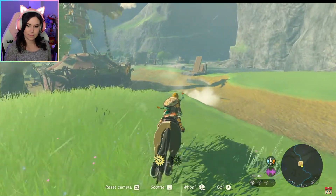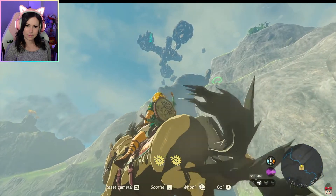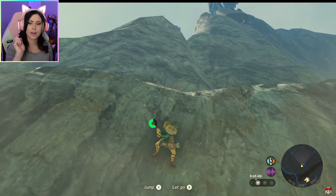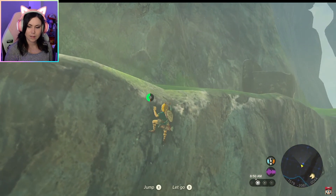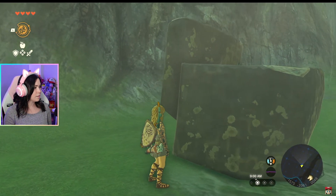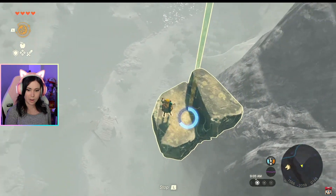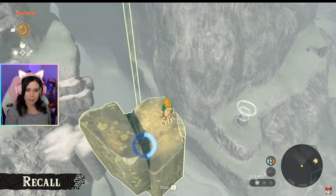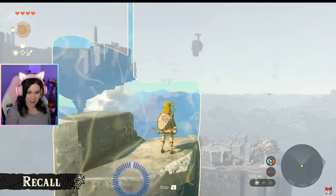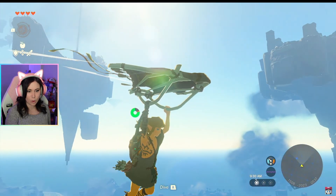Currently you're probably wondering: how do you get to the Sky Islands when they're so high up? If we take a look - oh, something's falling from the sky! Let's head over to it. We'll use one of Link's new abilities on the rock that just fell - look, it started rising! This power is known as Recall, which rewinds an object's movement. Since I used Recall on the fallen rock, I can now rise into the sky - it's like an elevator to reach one of the Sky Islands.